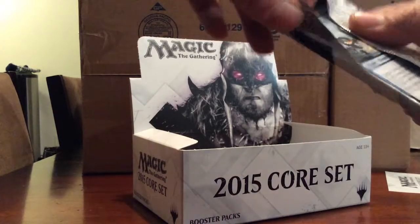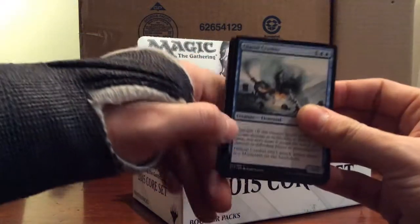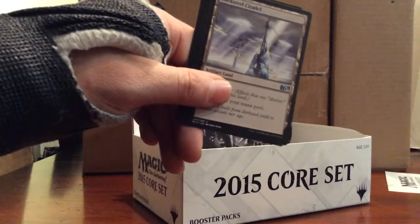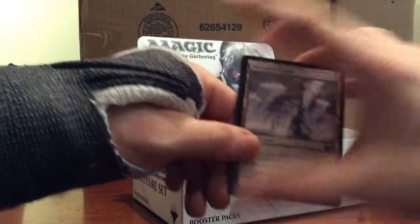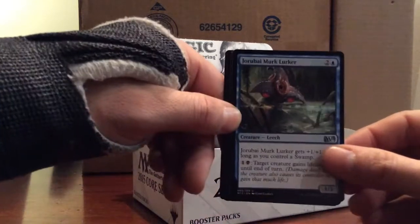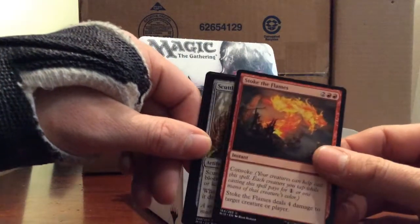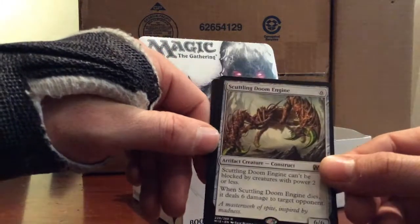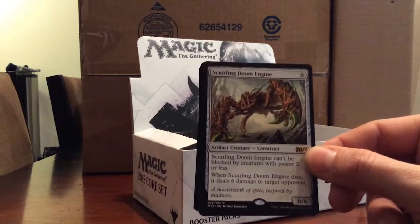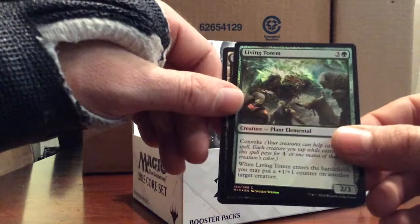I hope in my next box I'm going to try and get either Khans, Gatecrash, or maybe a Theros. Commons: Darksteel Citadel, Dragonwing Merfolk Lurker. Stoke the Flames - a very good uncommon. Scuttling Doom Engine is our rare - six for a 6/6 artifact creature. Scuttling Doom Engine can't be blocked by a creature with power two or less. When Scuttling Doom Engine dies, it deals six damage to target opponent. And we have a foil Living Totem.